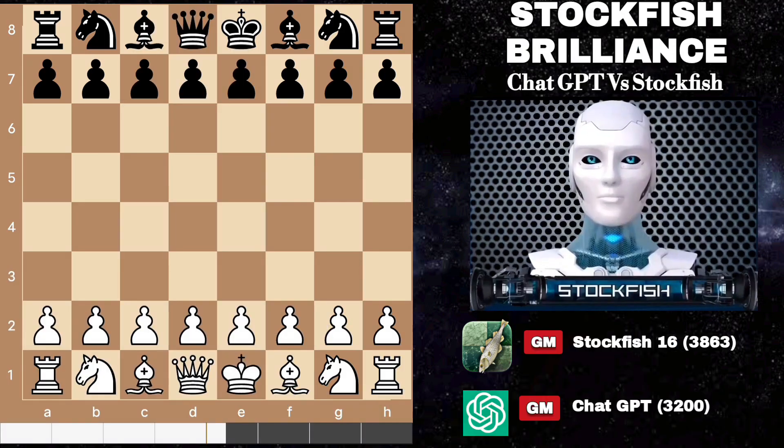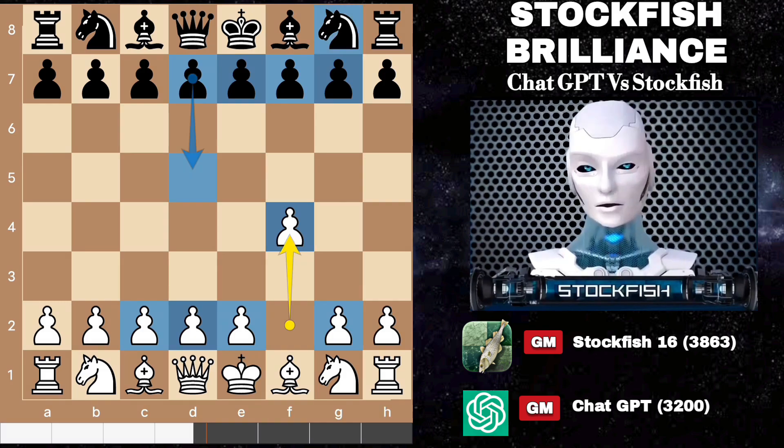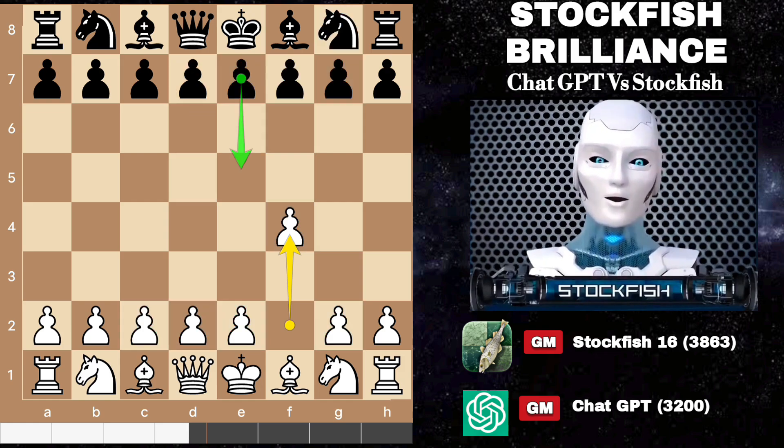I started the game with F4, commonly known as the Bird Opening. This intriguing choice sets the stage for a middlegame puzzle where pawns will become key players. In response, opponents often favor moves like d5, knight f6, or even the tactical e5 maneuver.